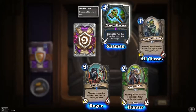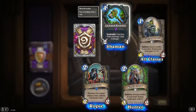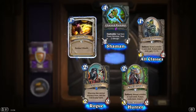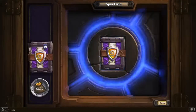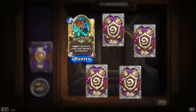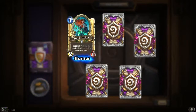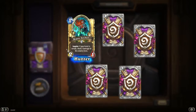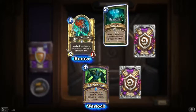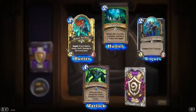Charge Hammer, Shaman, Deathrattle: your hero power becomes 'deal 2 damage.' Wow. And a Flash Heal, restore 5 health. Golden Brave Archer, Inspire: if your hand is empty, deal 2 damage to the enemy hero — a Hunter card. Another Fist of Jaraxxus. Another Bear Trap.